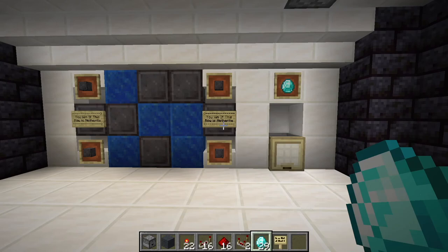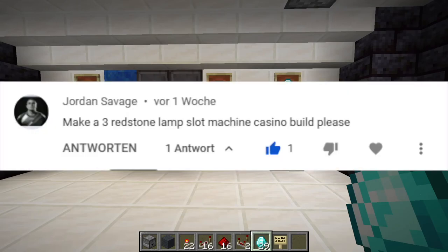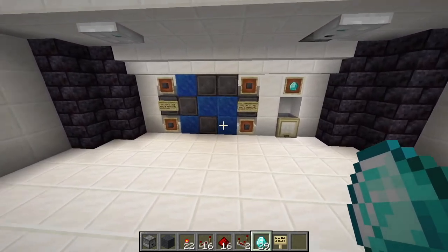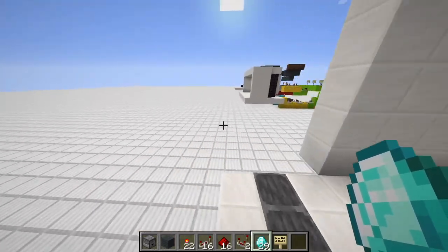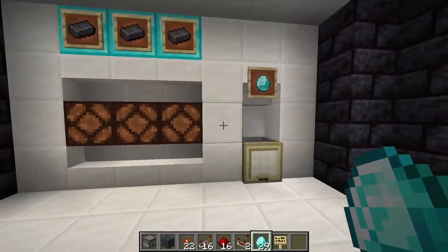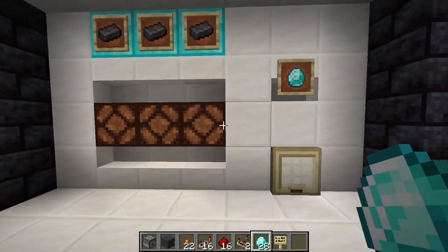The suggestion came from Jordan Savage: make a three redstone lamp slot machine casino build. And here it is. As you saw in the intro, this is not the only machine I will show you today. The second one is much simpler but fulfills the same purpose - you just drop in your diamond here.